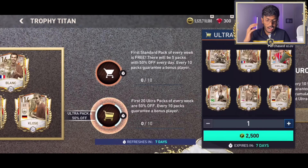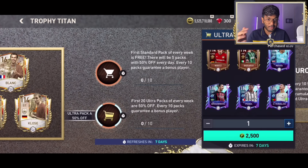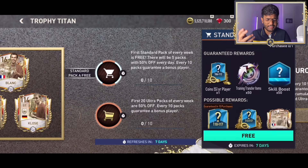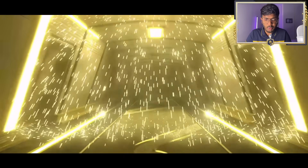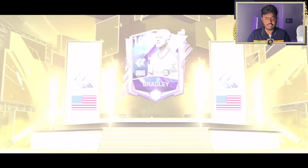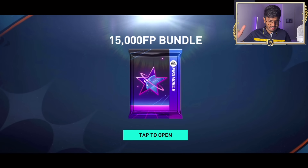In the store we can open 20 more ultra packs with 50% off - basically 40 ultra packs at 50% off every week. We also have a free pack to claim. Let's go - that's Walker! Wow, not bad. USA - Don One, that's Bradley. I packed him like a billion times.